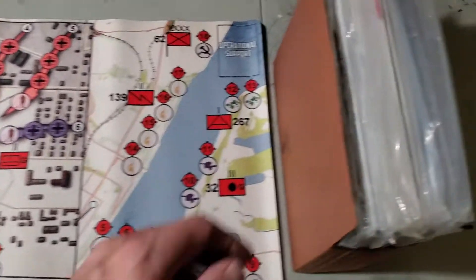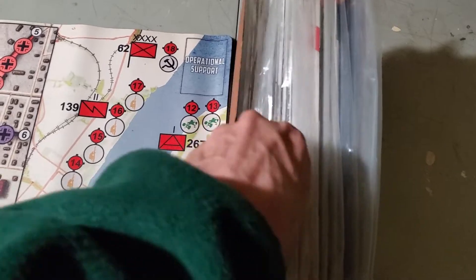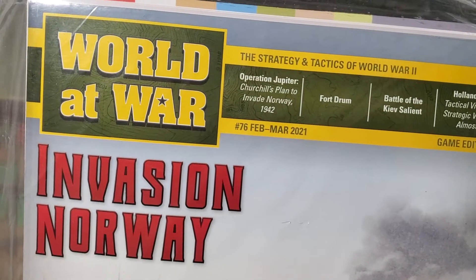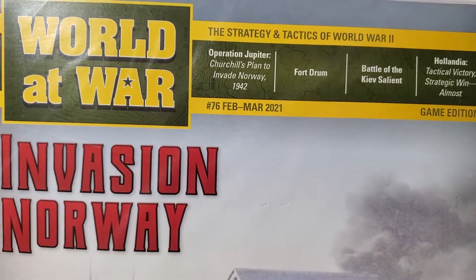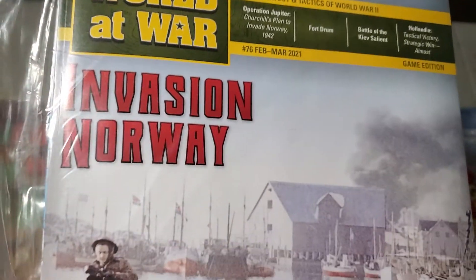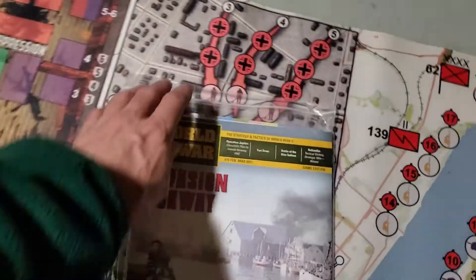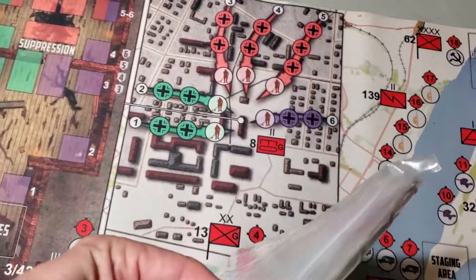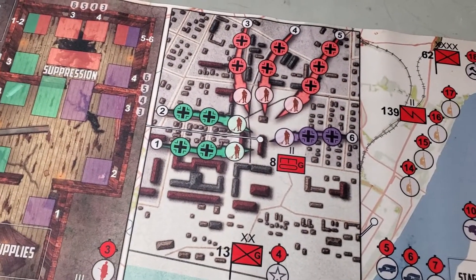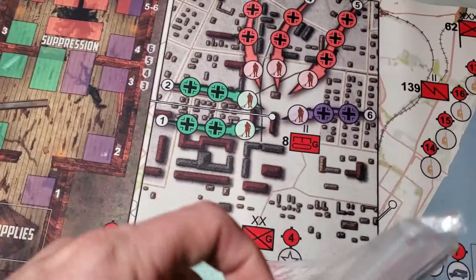Hey, welcome back guys. We're going to pull a game out of here. What is this? This will be World at War issue number 76 from February-March 2021, Invasion Norway. Let's open the bag and see what we get.